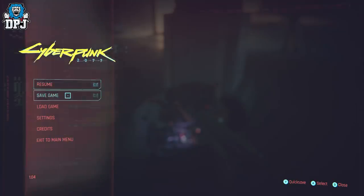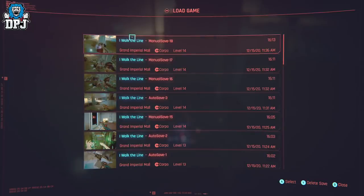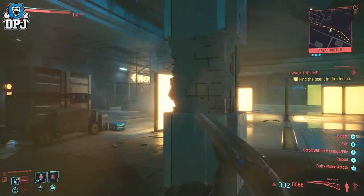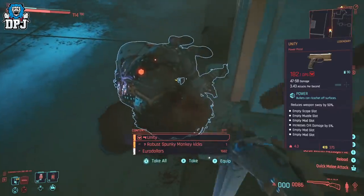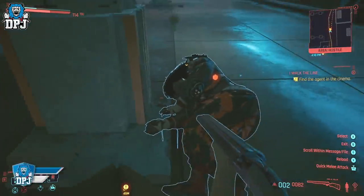Quick run-through: get to Sasquatch making sure you've taken out every other enemy in the mall. Defeat her by downing her but do not kill her. Create a save point as backup, then kill her — you get XP and money. Create a save point, then load it back up. Somehow she's revived — kill her again, earn XP and money, create another save overwriting the last one, load it back up, and again she's still alive. Kill her again and earn that XP. Simply rinse and repeat until you get everything you need.